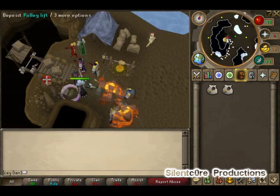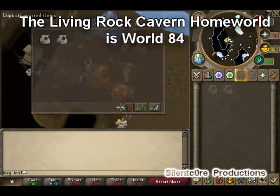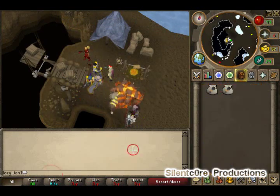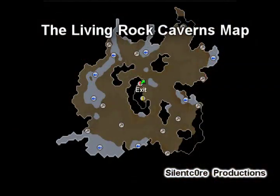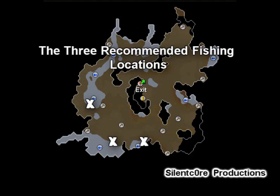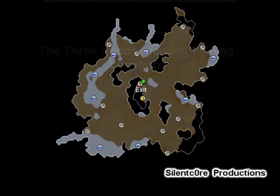In the center of the Living Rock Caverns you'll find a pulley system, which works just like a deposit box — you won't be able to withdraw from it, so make sure you bring everything you need before you get here. The three recommended fishing locations I use are highlighted on the screen. If you use world 84, there will be so many other people fishing that you can just follow the crowd — there will be a ton of people here, trust me.